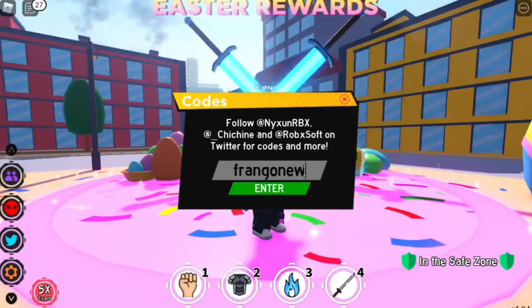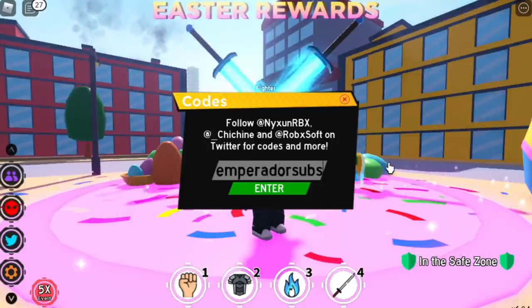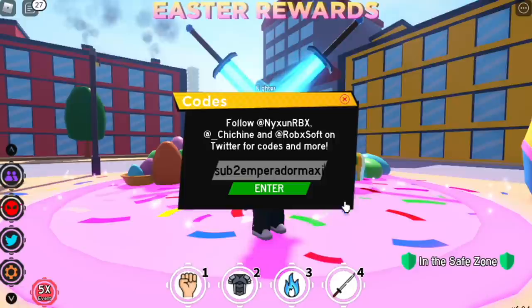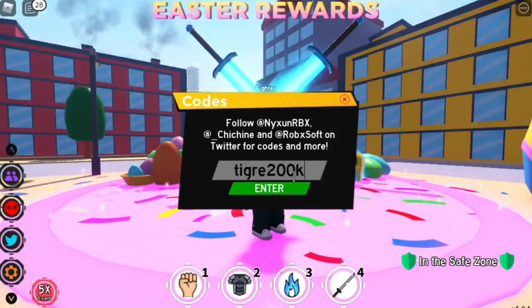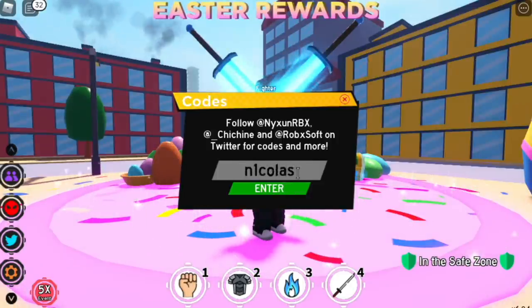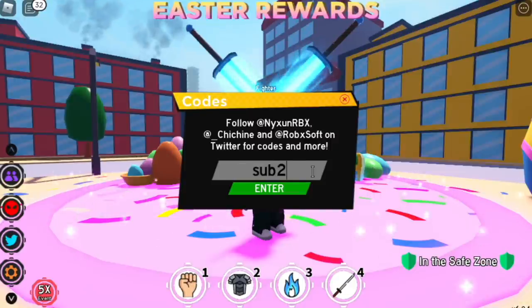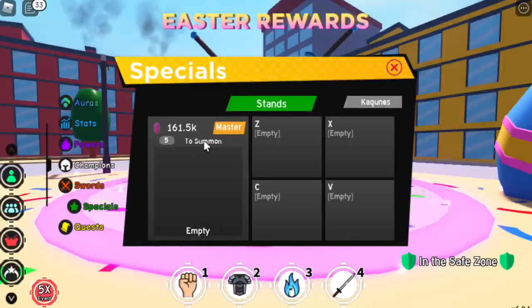By the way, these codes are just under the Chikara codes. I did not include Yen because we don't have that many codes in Yen. Moving on, we have Tigre 200k. Again, just check the list in the description. By the way, these are working codes. If you're asking, are there new codes? There are no new codes yet. Subto Akimbo is the last code — check it in the description for the full list.